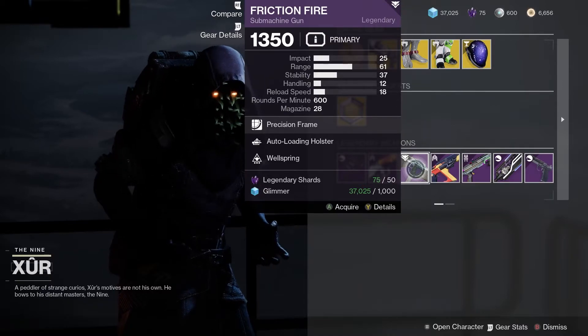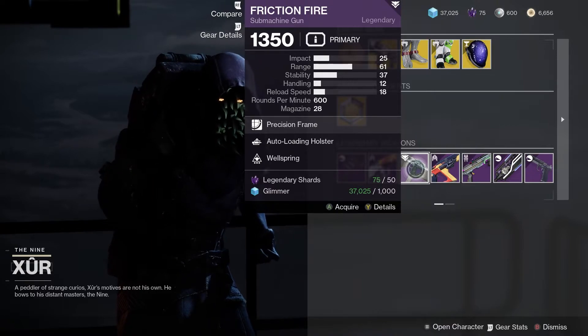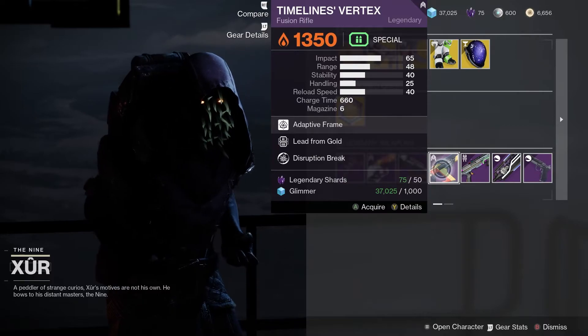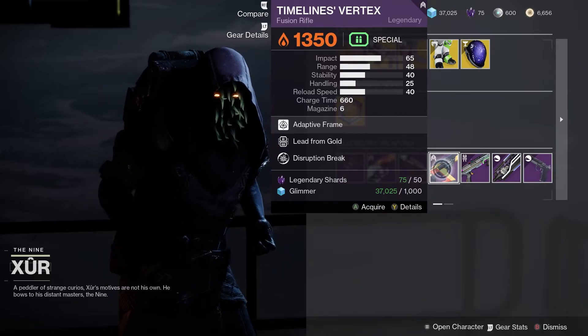We've got the Friction Fire, a popular submachine gun, with Auto-Loading Holster and Wellspring — that isn't too bad at all. We've got the Timeline's Vertex, a Solar Fusion Rifle, with Killing Tally and Disruption Break.